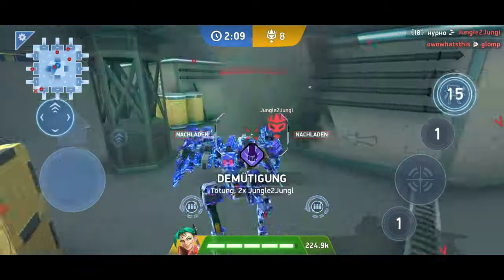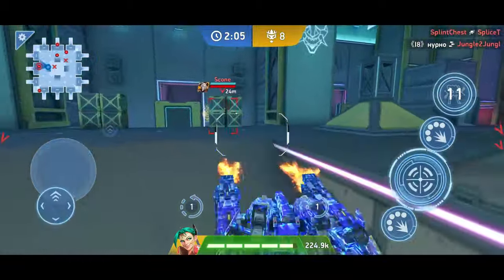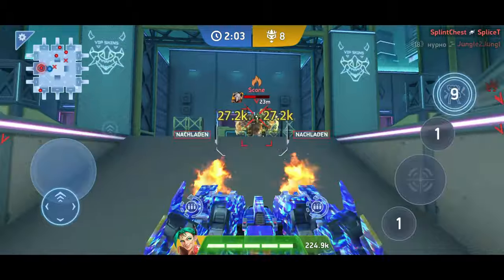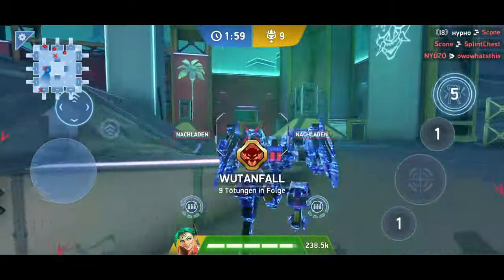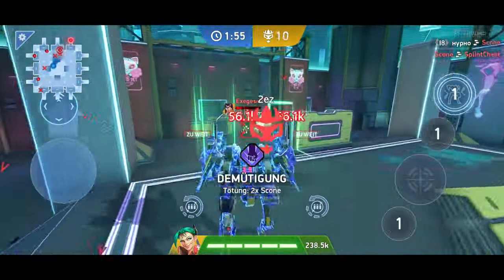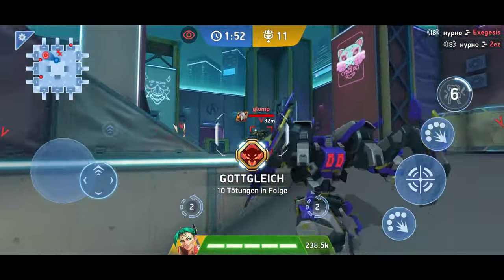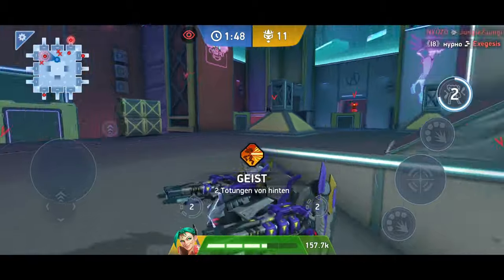1st place: Eclipse Phase Cloak. The Phase Cloak is much more complex compared to the two previous abilities and is divided into three parts. Firstly, when Eclipse activates his ability, he becomes invisible for a few seconds. Although visible to the naked eye, he won't appear on the map, and targeting weapons like the Helix can't lock onto him.